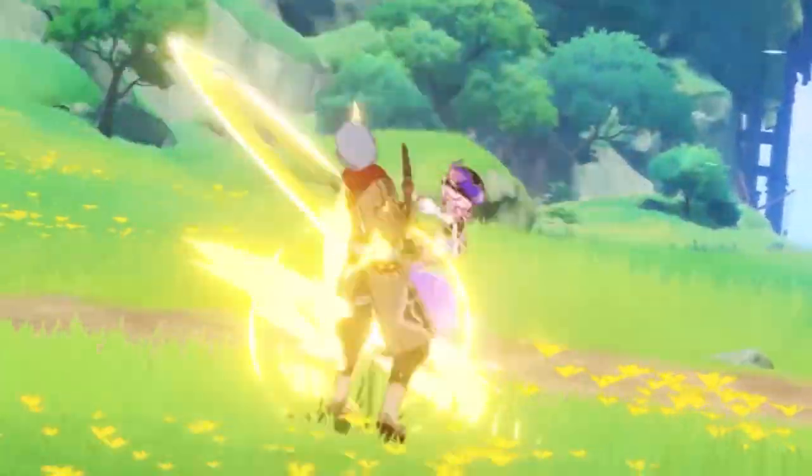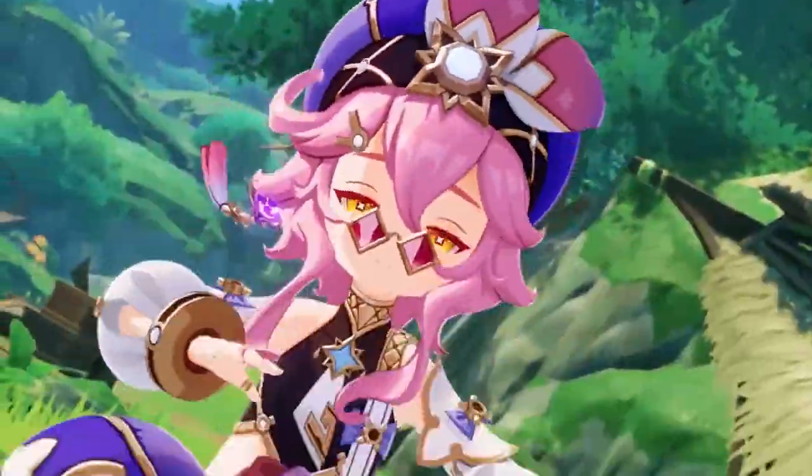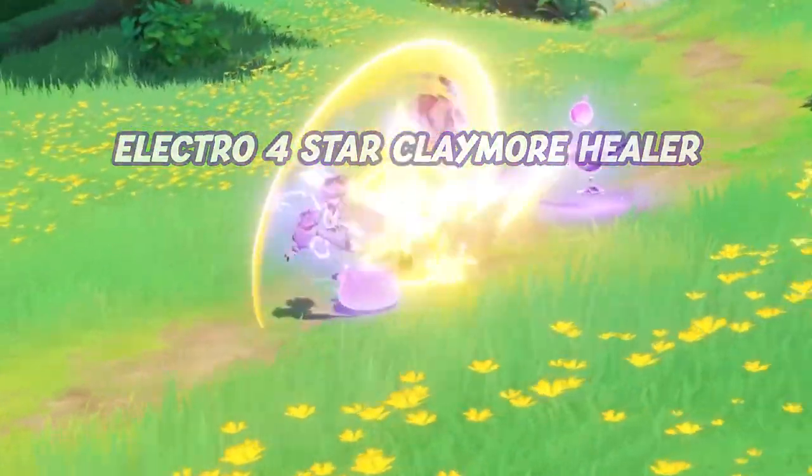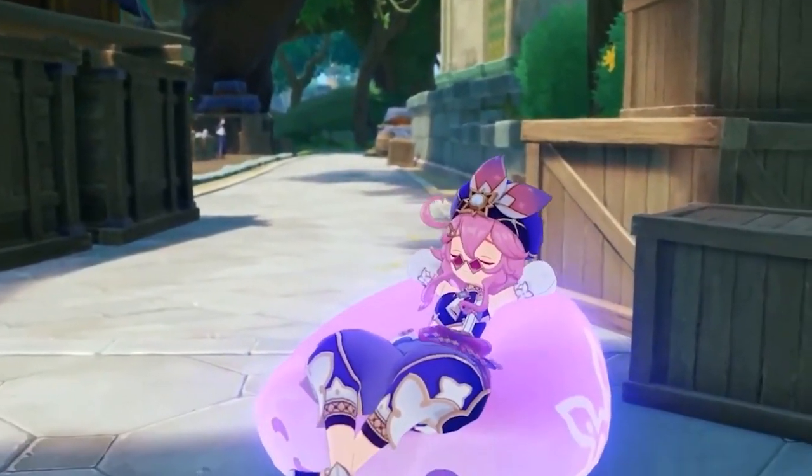Dori tosses herself and a coin of Mora into the meta as our second electro healer, coming one patch after the previous Kuki Shinobu. Dori is an electro 4-star Claymore user who specializes in healing and providing energy for anyone on the team.